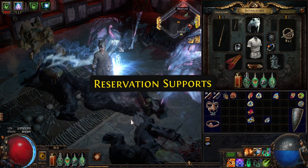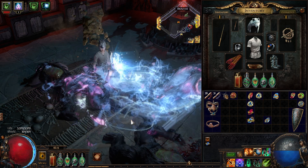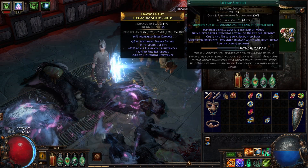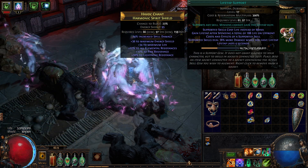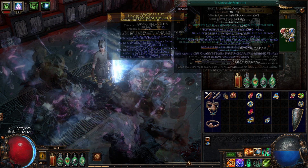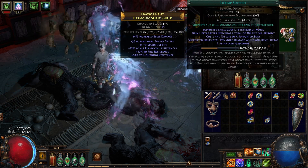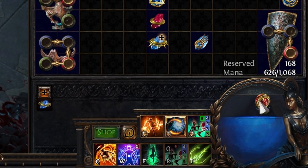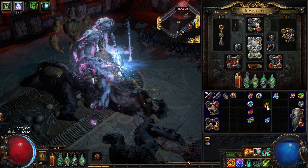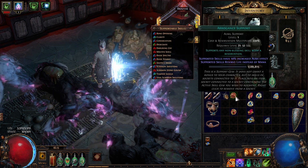It should be noted that only support gems affecting reservation affect mana reservation — lower mana cost of skills will not affect the amount of reservation used. For example, Tempest Shield linked to Lifetap: Lifetap affects the cost of life instead, but it still applies its 300% reservation multiplier. So Tempest Shield, which normally reserves 25% of mana, is actually reserving 47%. Take Lifetap off and it's massively reduced. If an aura seems like it's consuming too much mana, you've probably accidentally linked it to the wrong skill.